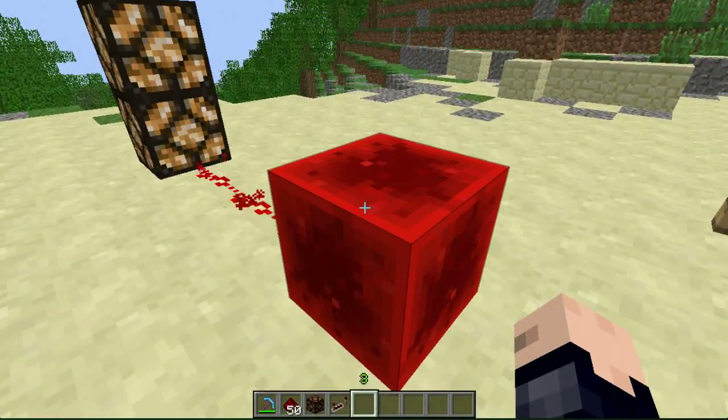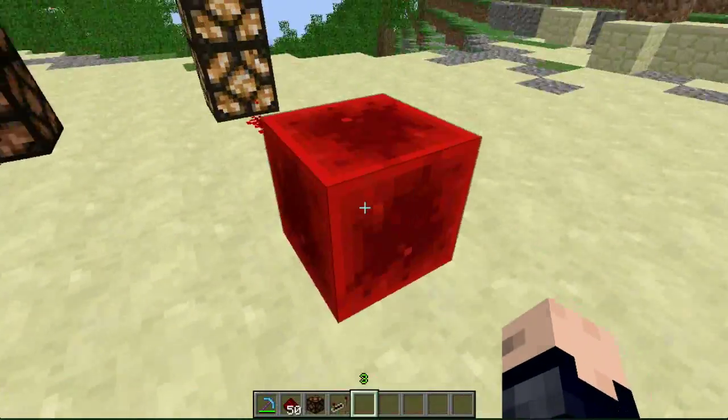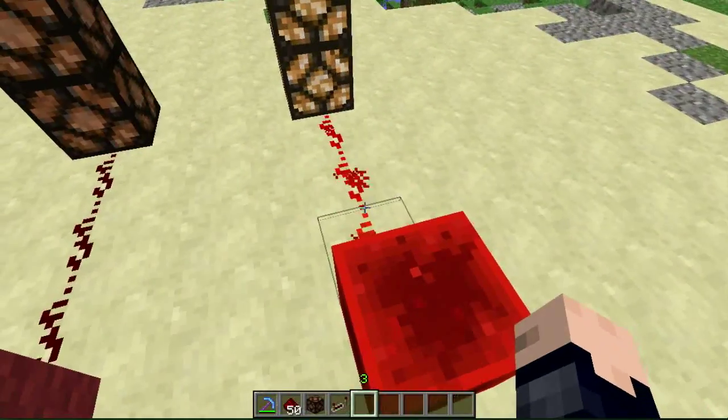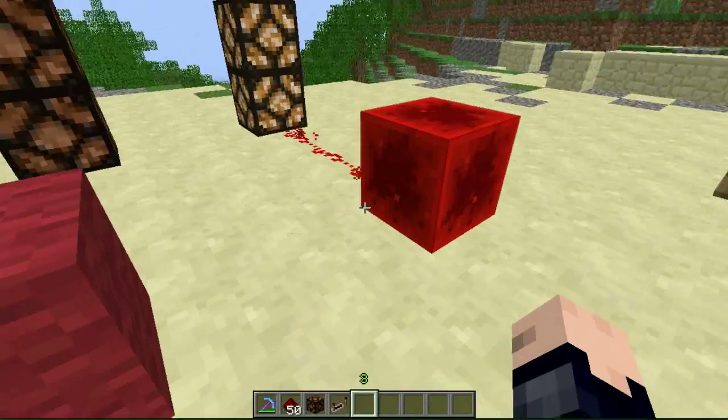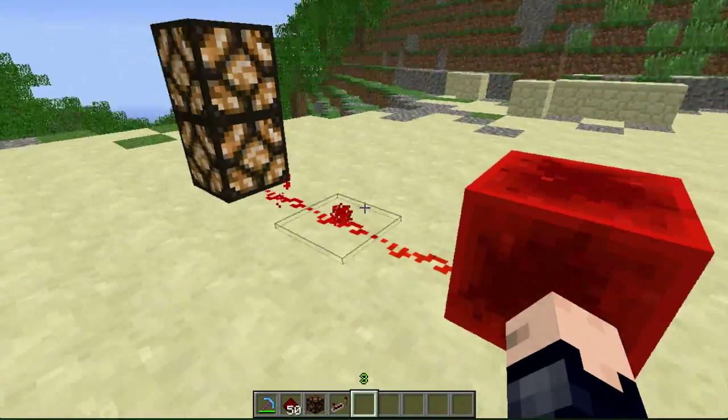And finally is a redstone block. This works very much like the torch, except it really can't be turned off. And it can be moved with pistons, which is useful in creating compact designs.